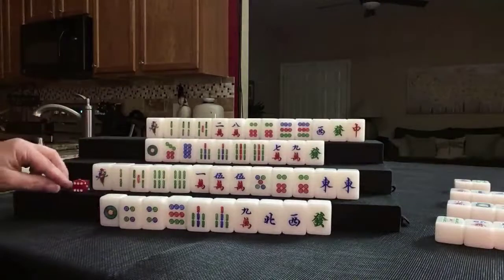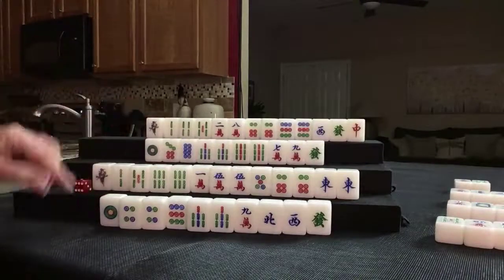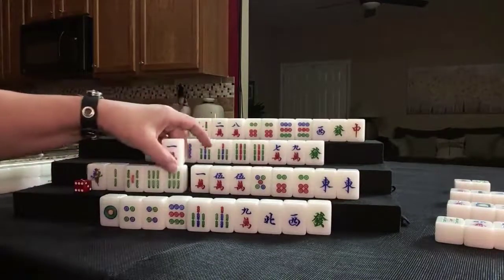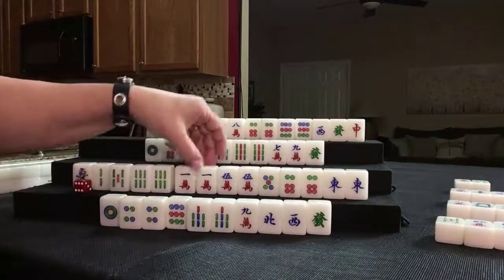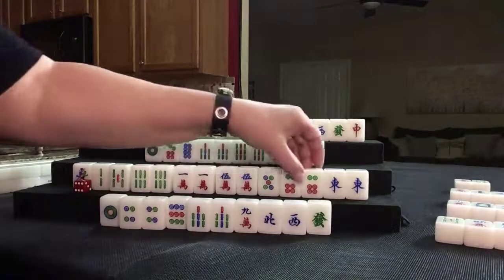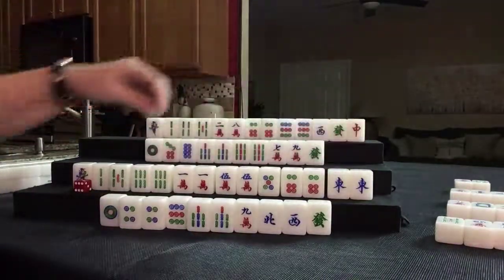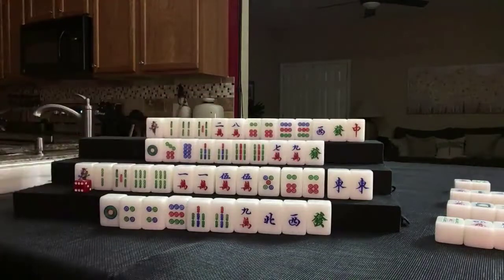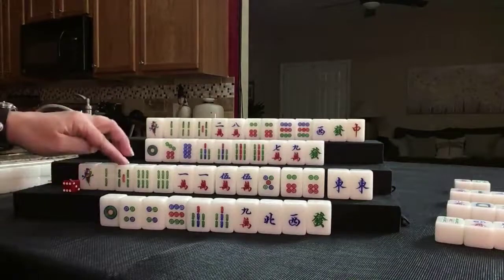Chicken hands are kind of hard in this version. Red dragon was discarded — nobody can take it. We're going to draw one crack — we paired up again. All pung is looking really good for this player. We have five pair: 1, 2, 3, 4, 5. If we can get another pair, we could maybe play seven unique pair. So a 5 bam is out.